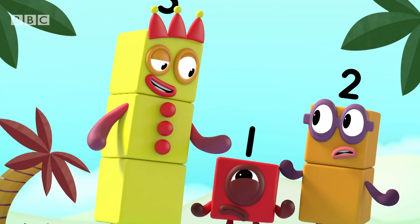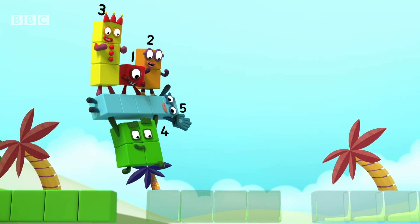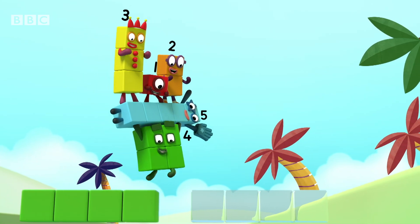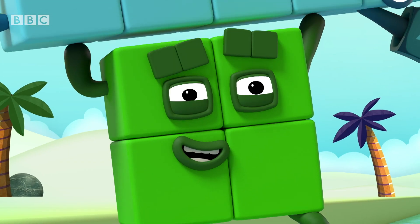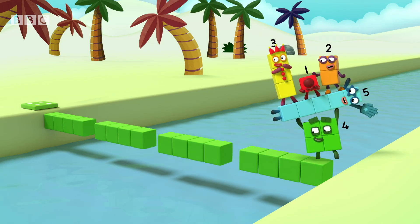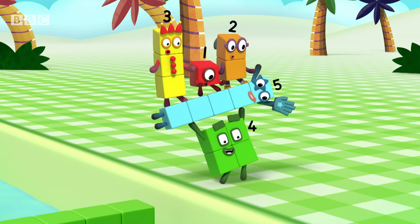I know exactly what to do here. Green, green, green, green — jump over the gap. Green, green, green, green — jump over the gap. Green, green, green, green, green — jump over the gap. Tell me the pattern. The pattern is: it goes four greens, then a gap, and repeat. Pattern unlocked!